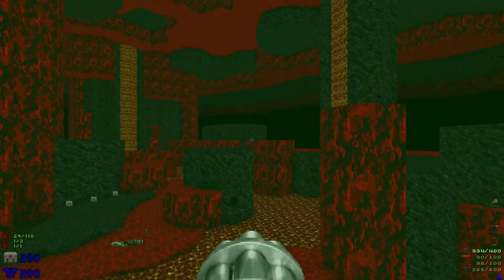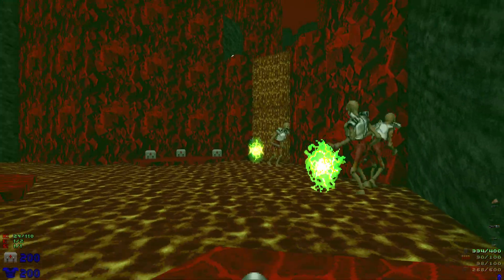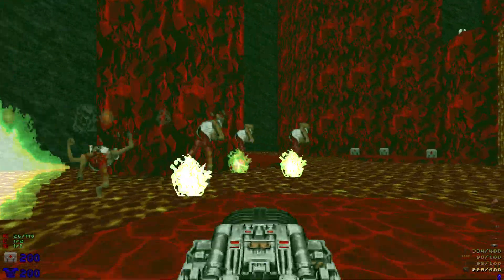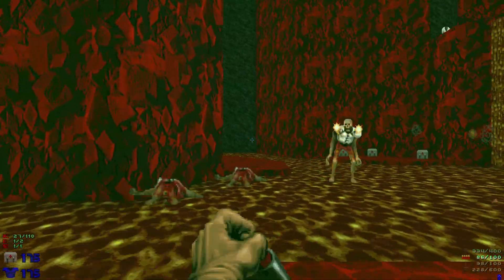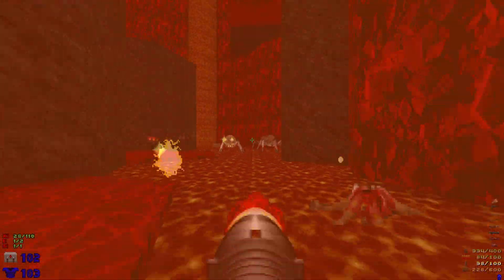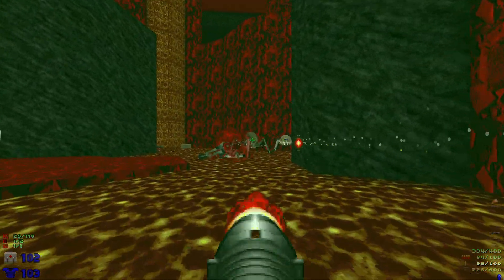Now let's drop down here. Watch out for all the enemies that spawn in — we're going to have a bunch of revenants here, just going to BFG once. Then we have a bunch of arachnotrons. Trying to avoid the missiles there — didn't work out so well.